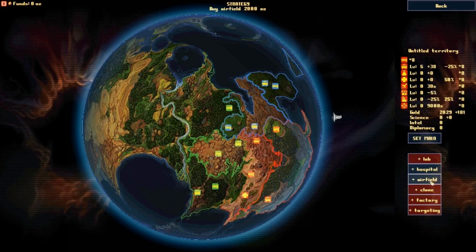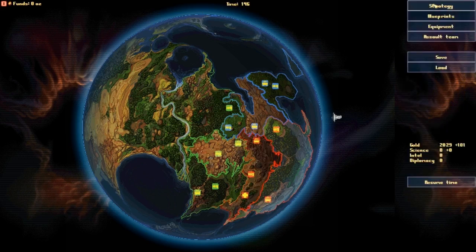Anyway, I could build some airfields, which I believe make spaceship costs cheaper. A cloning facility should hopefully reduce the cost of units. A factory — I'm not entirely sure what that does. Targeting might make my units better at targeting, or it could be some sort of nuclear bomb option. I have a lot to learn here.